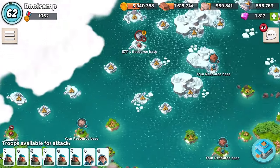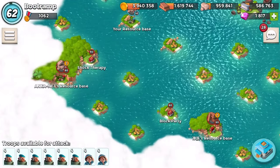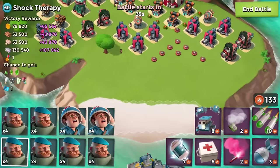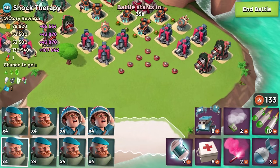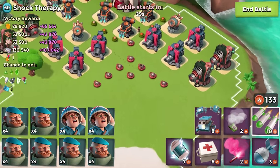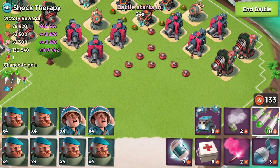We're going to keep on rocking the NPC bases - we're doing grenadier and medics training right now. Alright, this next base - Shock Therapy - is a completely different base and one of the hardest for grenadiers and medics to take down because there are a lot of boom cannons, a lot of shock launchers, and a lot of rocket launchers. This is going to be hard but it's totally possible.